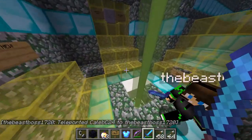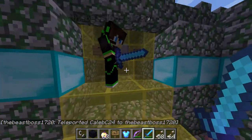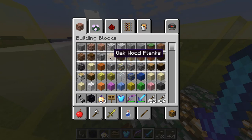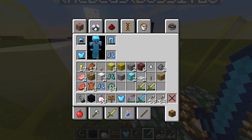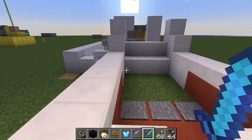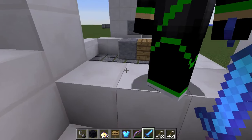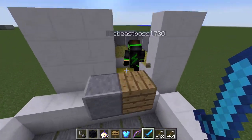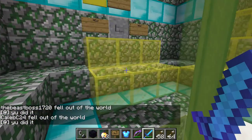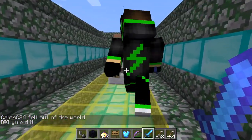Next up we have Geometry Dash. Basically what this is - you have to jump over these pressure plates, but at the end pressure plates you're allowed to step on them because that's the end. I win! So okay, that's easy. Where's level two?